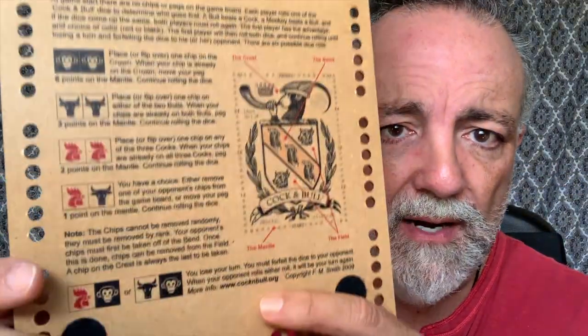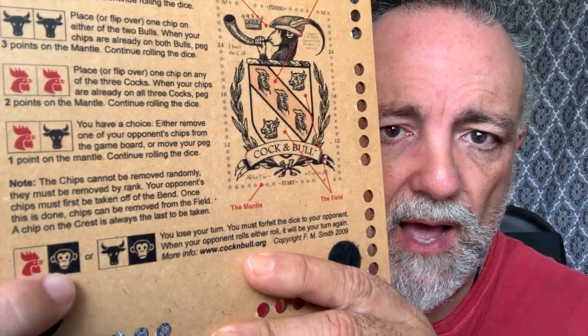So if your opponent has any cock chips and you roll a cock and bull, you get to remove one — or you can move one peg up, and that's part of the race. If you roll a cock and monkey, or bull and monkey, you lose your turn and pass the dice on to your opponent. And that's basically how you play Cock and Bull.